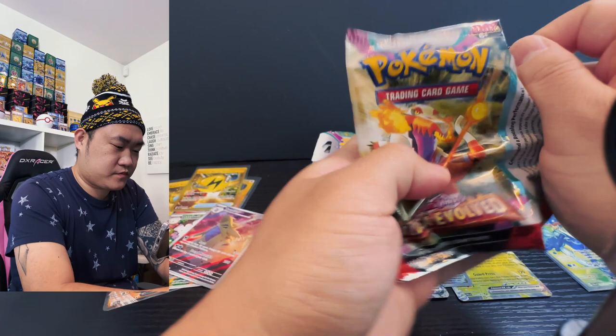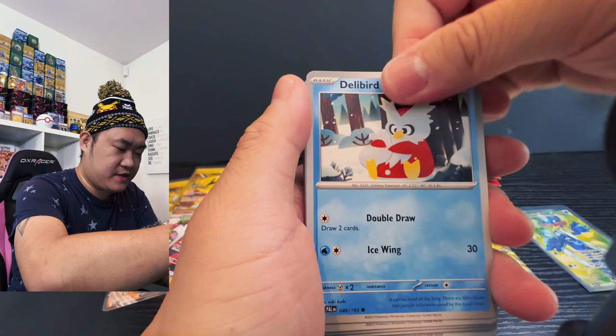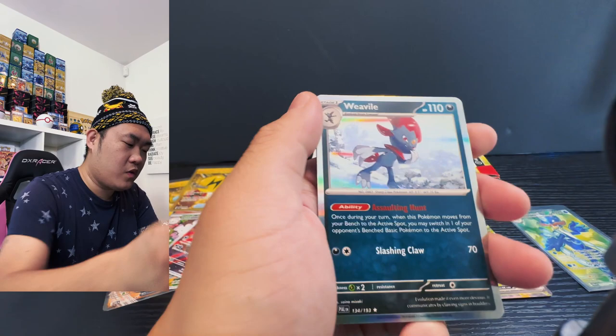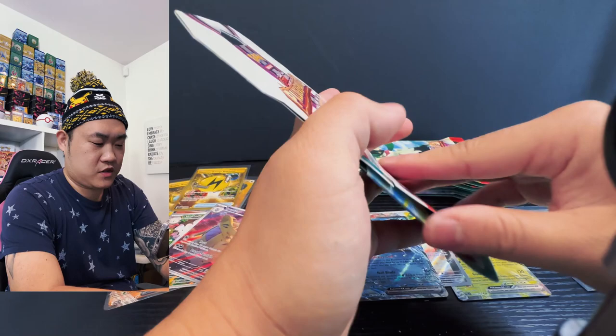Starting off with Murkrow, Mankey, Jellybird, Super Rod, Azumarill, Wax Queen, Squirtle, Dondozo Spray, Latio, and we will go for the win. Nothing yet, nothing yet. Moving on.